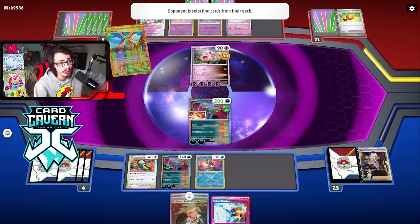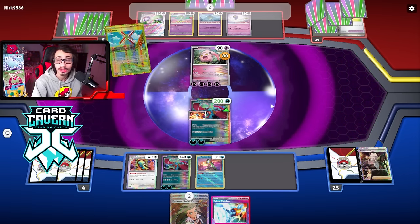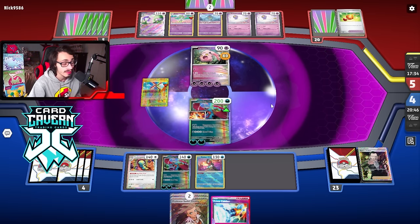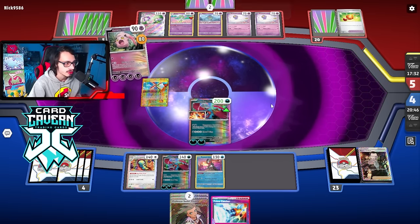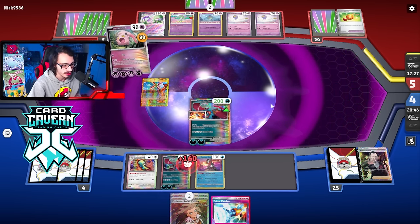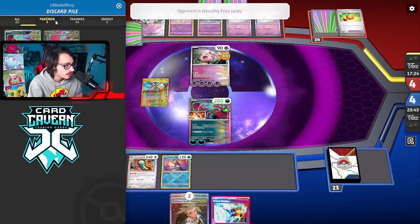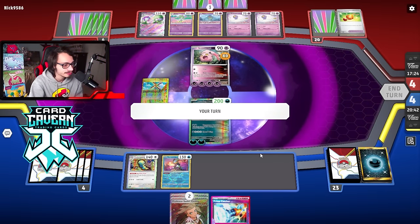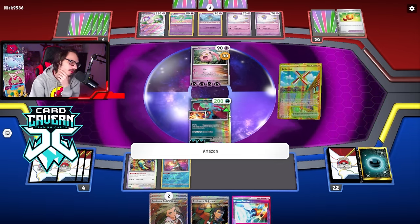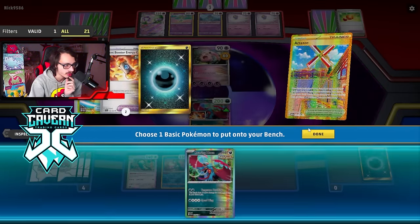I don't want them to get Gallade in play because I don't want them to have access to Buddy Catch. We definitely kill Gardevoir EX next turn. Those are our last two gusts — no Counter Catcher for the rest of the game. But we should easily be able to take two knockouts back to back. They can't Iono me this turn — they've already done Refinement. If they Collapse Stadium I'll just Prime Catch the Kirlia. They're KOing the Moon — going to save Greninja.